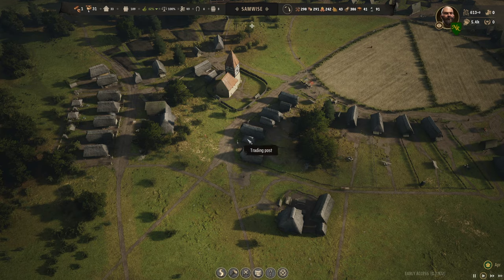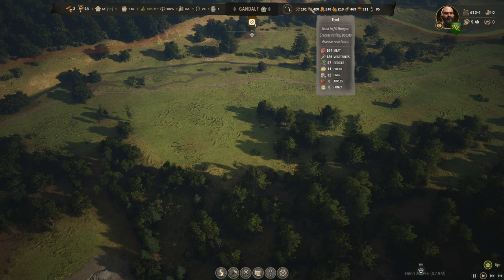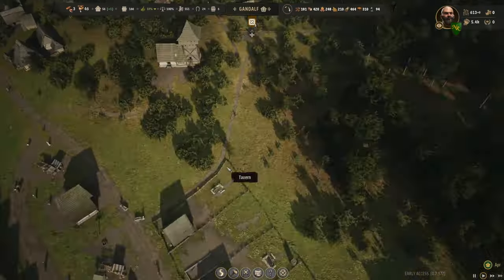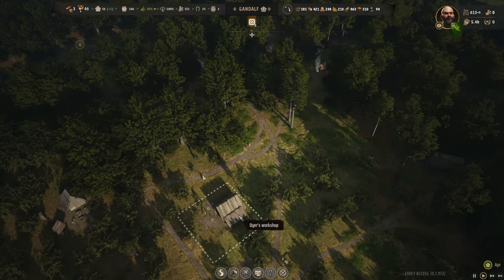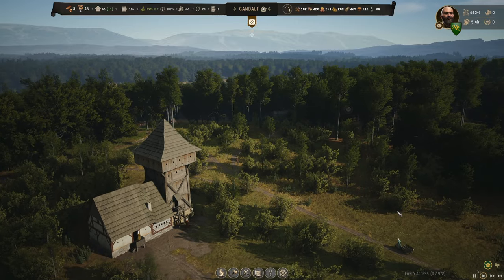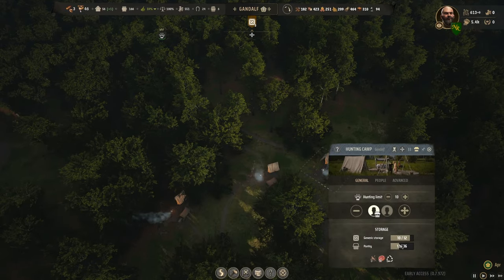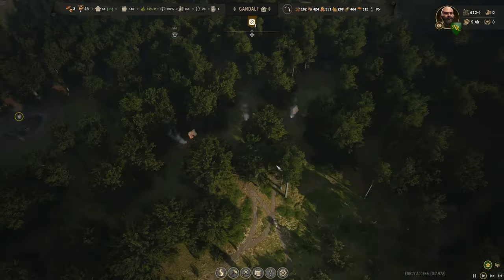Five food groups over here have surplus. Over in Gandalf, we've got one, two, three, four, five food groups with surplus already because we concentrated on eggs and the hunting camp. Gandalf has no storage issue there. Let's take care of that. These trees are hidden pretty well — I thought we took some out. These are just leftover after the chopping; I don't know if they ever finally grow up or if they're just smaller decorative trees.